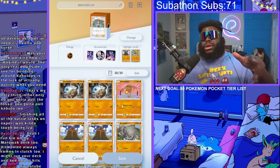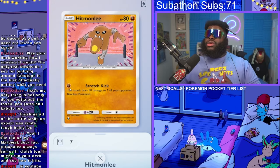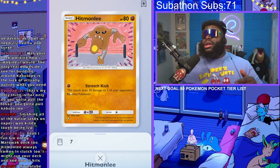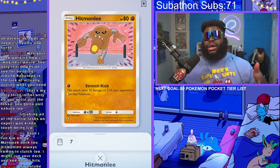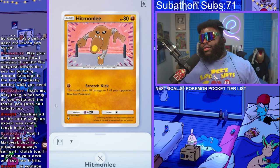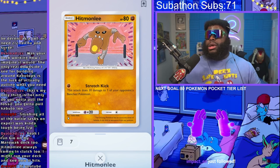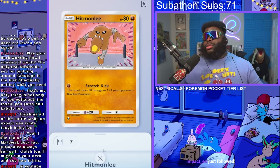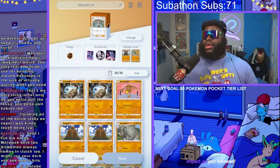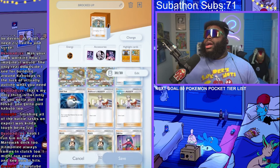Another cool thing about this deck that people don't use a lot: if your opponent is trying to retreat their mons before they die, you hit them with Hitmonlee. Hitmonlee only needs one energy, same as the other cards. You can put him in as a secret third bench slot, drop him down, retreat the mon in front, and hit immediately since you only need one energy to attack. You only have one Hitmonlee so use him for surprise attacks — people won't be expecting it.